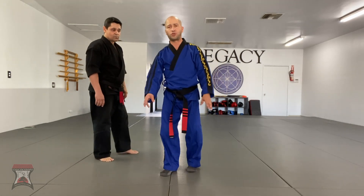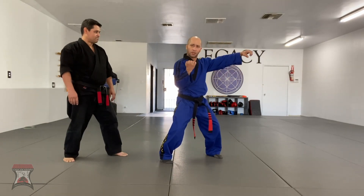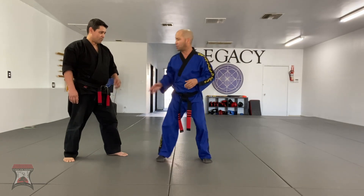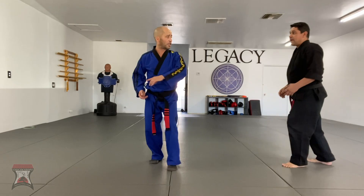A few things we can see: as we're doing the part where we do the cat, we block with a punch, we block the again, we punch with the right hand, the side kick, and down. A lot of different applications that some people would see it in this manner, where of course as I get ready to tap.